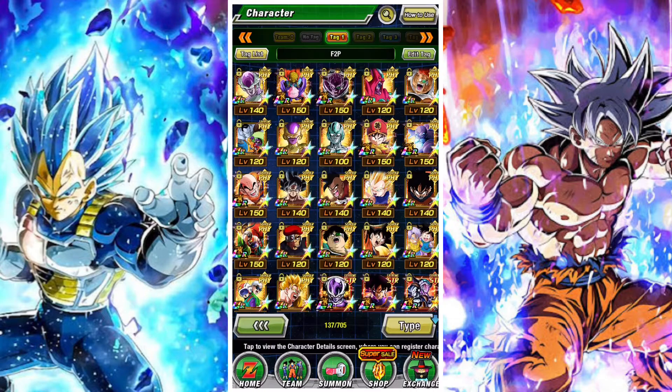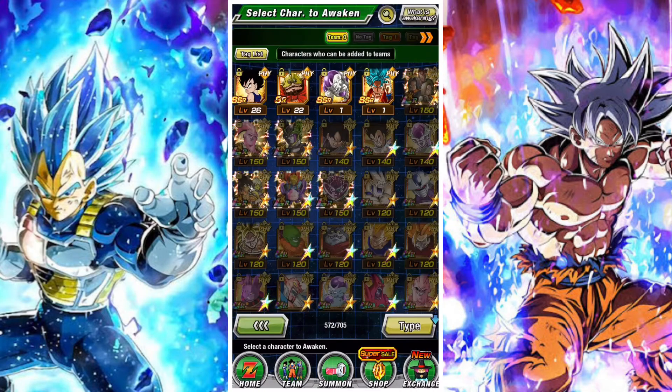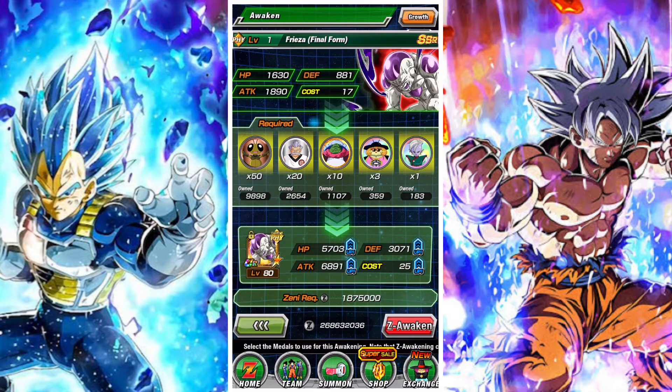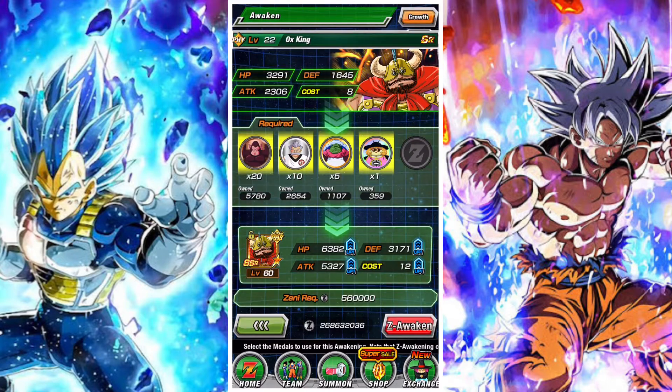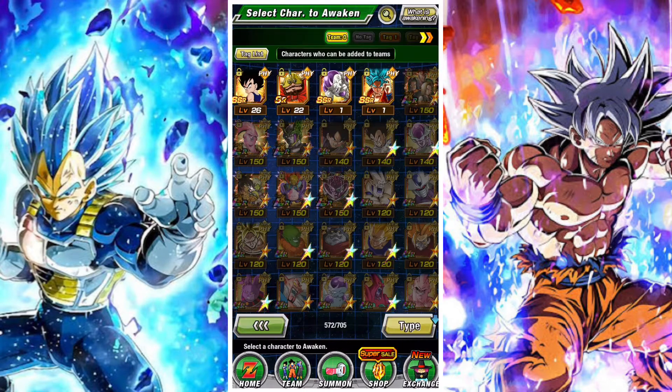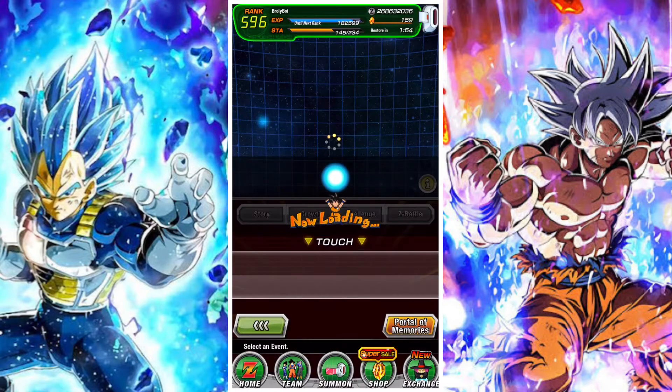Next is to Z-Awaken five units, which is fairly straightforward. Go to any SSR unit, level it up to level 80, and then awaken it to a UR state. You need to do that on five units. If you're working on the free-to-play units, three of them should already be done. Just be careful — SR cards awakened to SSR do not count.